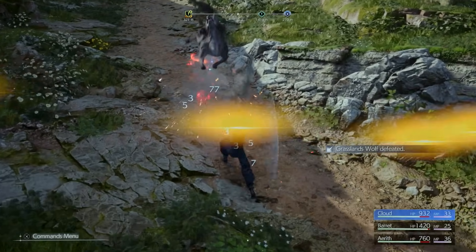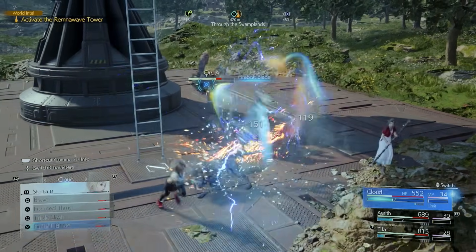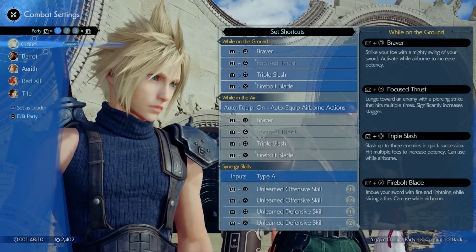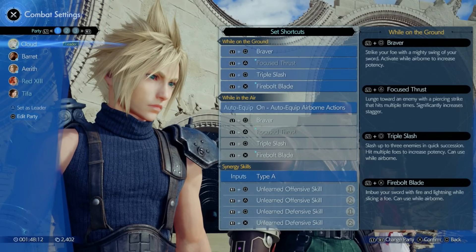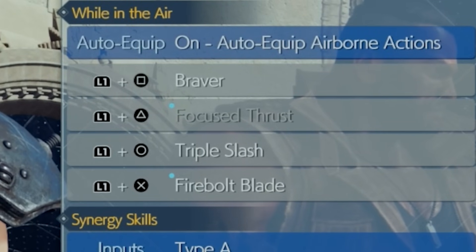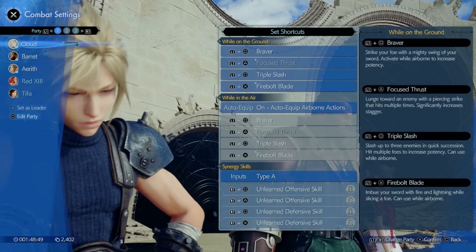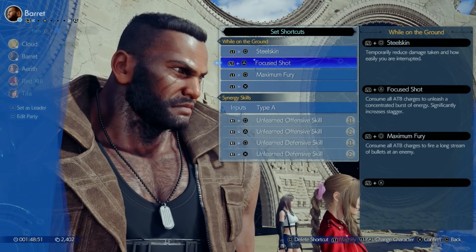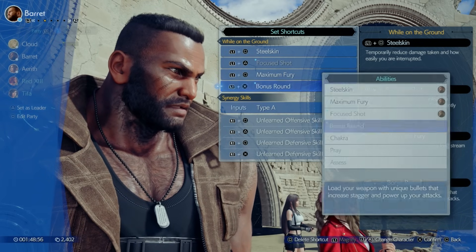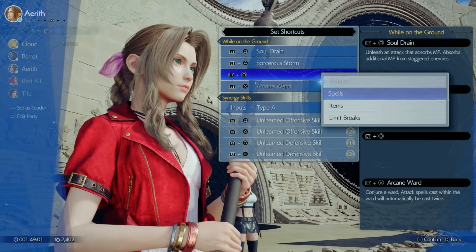Using abilities in combat is a great way to level them up as fast as possible. Once a skill is fully leveled up, you can switch to a different weapon to unlock another skill. Note that grayed-out shortcuts like Focus Thrust just mean you haven't mastered that ability yet. Make it a habit whenever you get a new weapon to equip its ability on your shortcut so you can efficiently level up everybody's weapon skills.